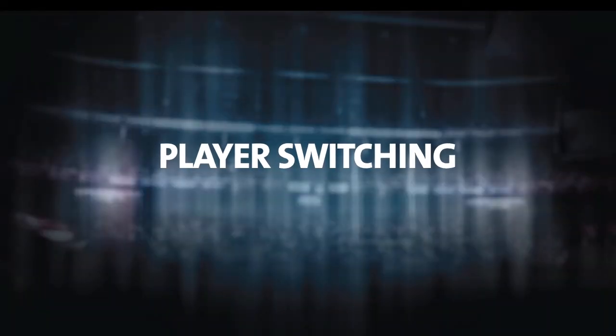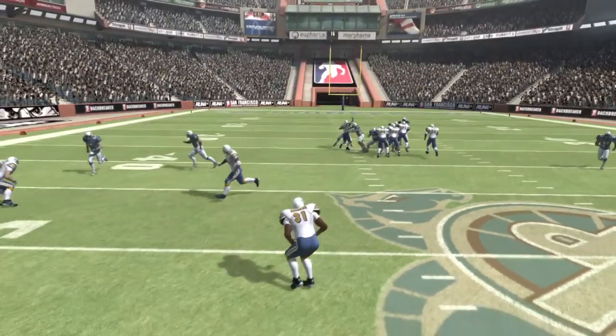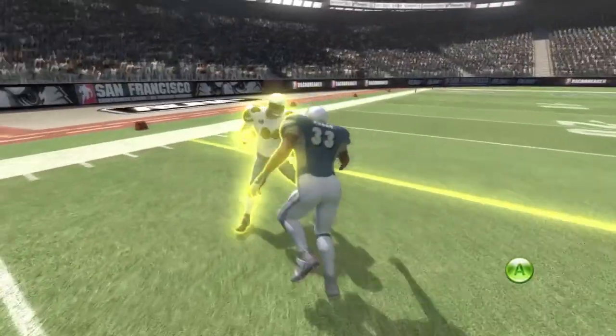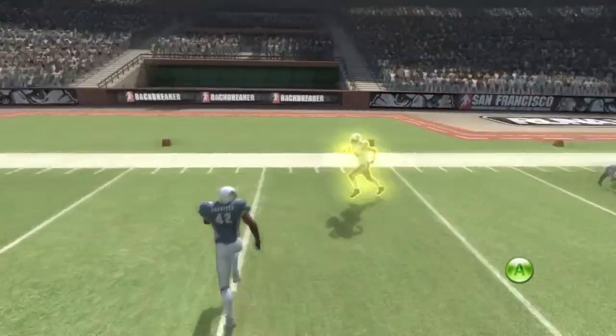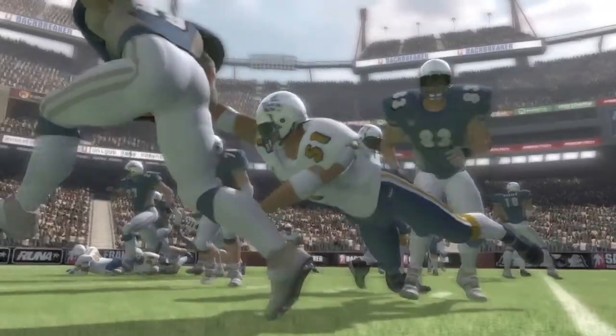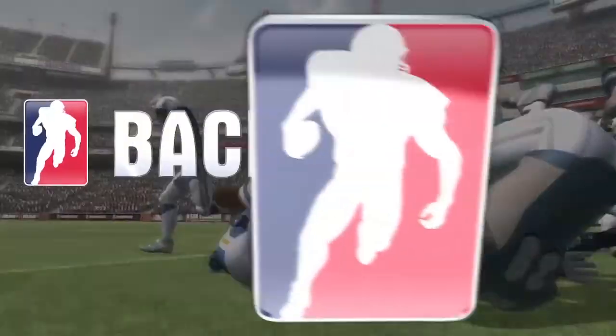Finally, if you ever find yourself out of the action in Backbreaker, you can always switch player by tapping A. This will let you take over the most appropriate player for stopping the offense. Whatever you do, whether you're a switcher or whether you're the type who sticks to their job no matter what, you never played D like this before.